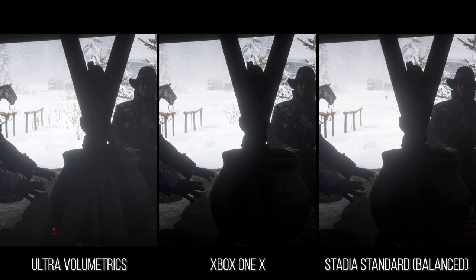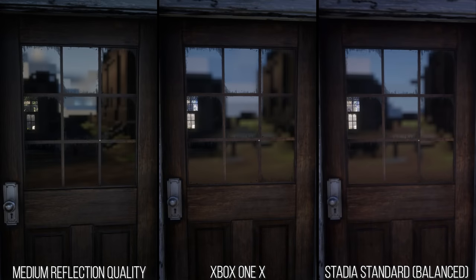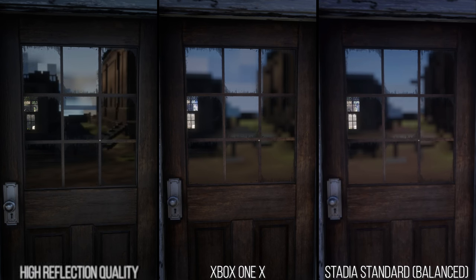On PC Ultra, those volumetric light shafts are extremely obvious. Beyond this we have other slight surprises, like the reflection quality on Stadia being set to low, much like Xbox One X, where render-to-texture reflections in the game's windows fizzle and pop and look generally much lower quality than even those set to high on PC.